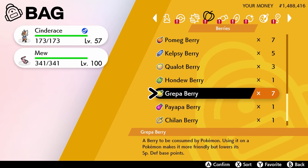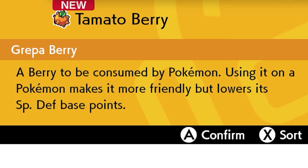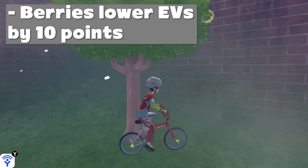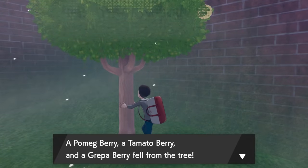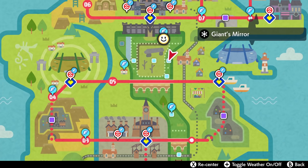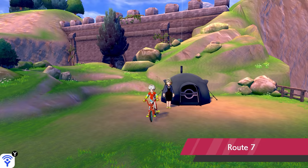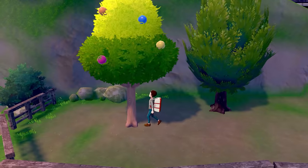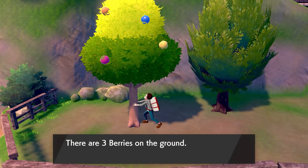In-game, there are six different berries: the Pomeg Berry for HP, Kelpsy for Attack, Qualot for Defense, Hondew for Special Attack, Grepa for Special Defense, and Tamato Berry for Speed. Each one lowers the Pokémon's EVs by 10 points. There are a few different berry trees in-game that will always give you these EV-reducing berries — three are in the Wild Area: the tree in the Giant's Mirror area, the tree in Hammerlocke Hills, and the tree in Motostoke Riverbank. There's also a tree on Route 7, plus many other Wild Area trees that can give EV-reducing berries but may also drop regular berries.